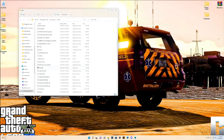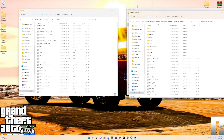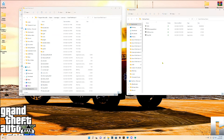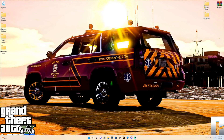So when RAGE Plugin Hook reverting doesn't work, you can take those two files, drop them into your main directory, and overwrite the previous ones — your game should work. Same for Steam users: open up your backup folder, highlight the four files, drag and drop them into your main directory, overwrite the files, and you're good to go.